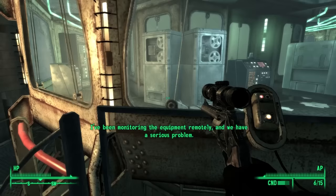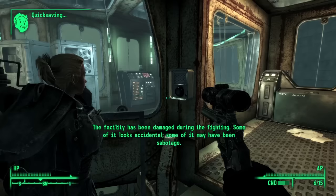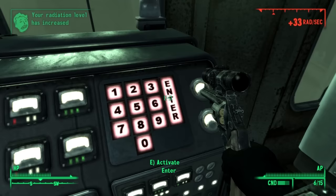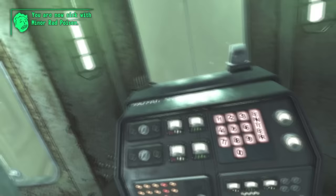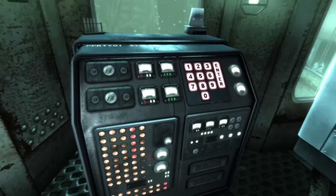Broken Steel mostly exists as a fix for an issue in Fallout 3 — the fact that the player was unable to continue playing and exploring after they activate Project Purity at the end of the main questline. Pre-Broken Steel, once you turn on the Purifier, your character assumedly dies from radiation exposure. But now, thanks to Broken Steel, instead of being reloaded back in front of the Purifier, you wake up two weeks later in the Citadel's hospital.